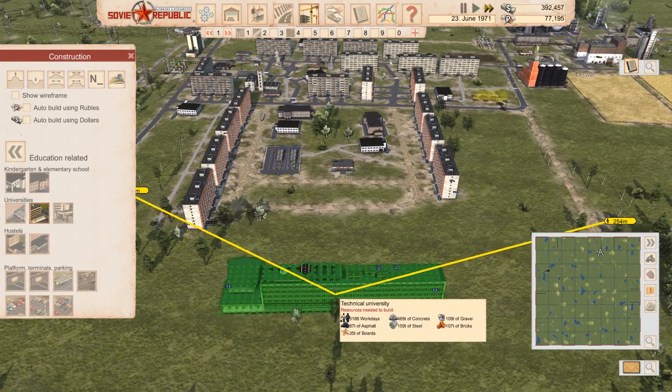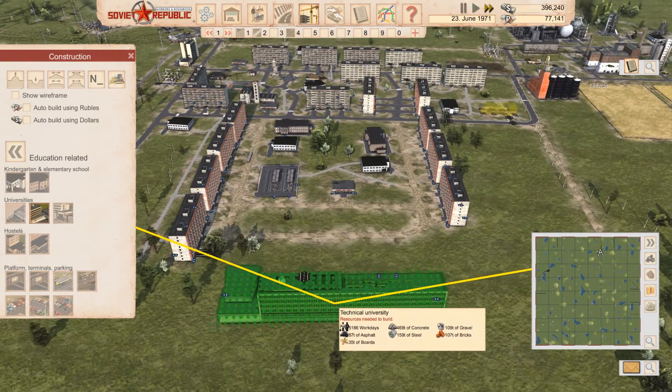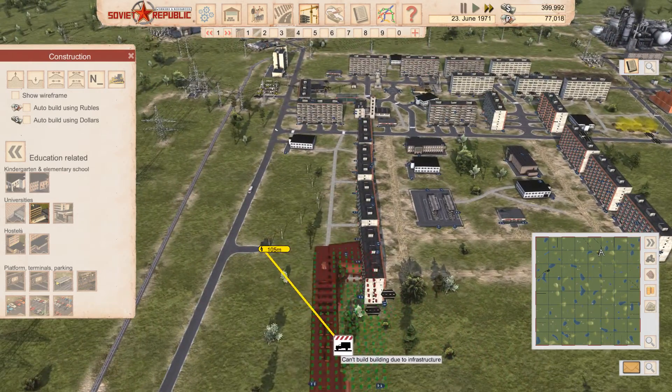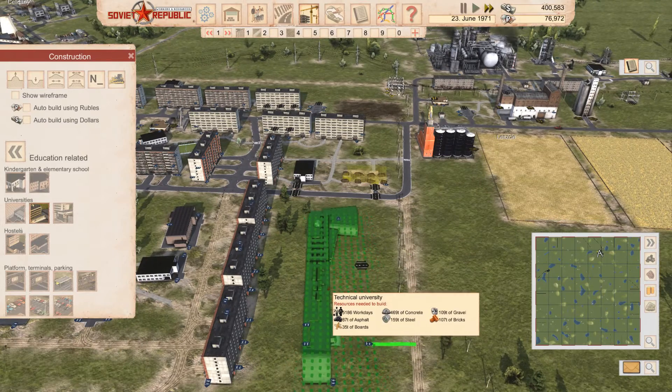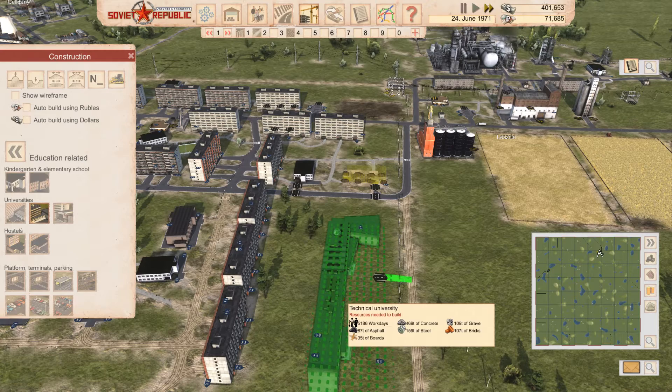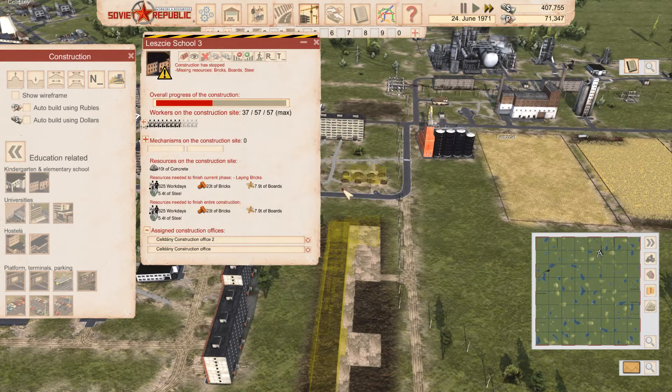It looks like I'm only going to be able to set up the road on one part, unless I want to flip it — but then it takes up a hell of a lot of space. The alternative is to put it over here and just have a bus stop pretty close to it, ferrying in people with the bus. Since I'm not really in a rush and my dollar situation is quite good but not fantastic, I'm going to build it with my workforce. The school is still being built and we are still missing bricks, boards, and steel.